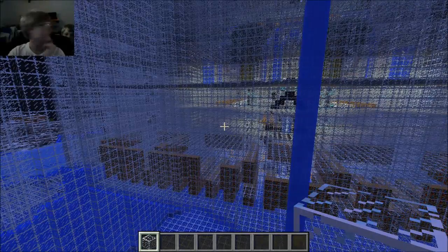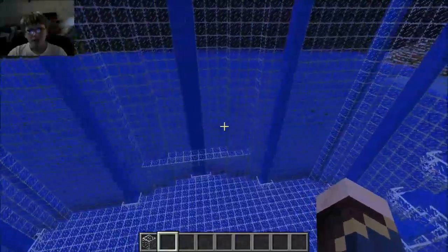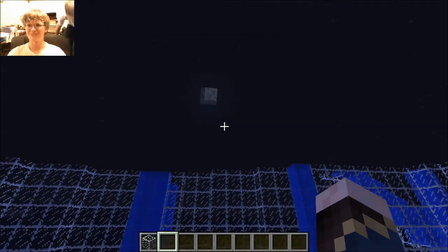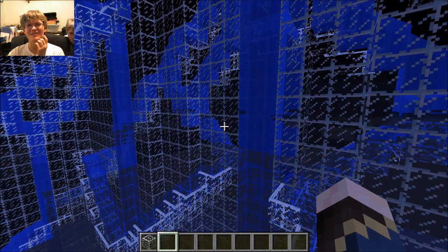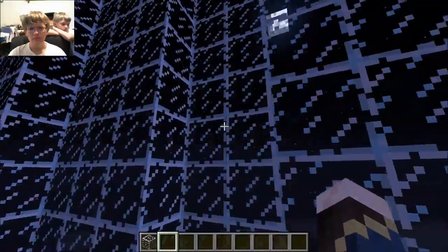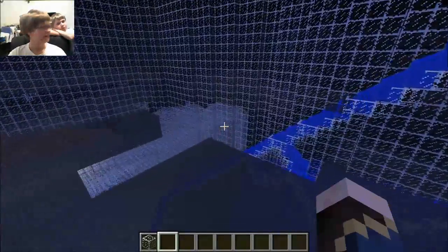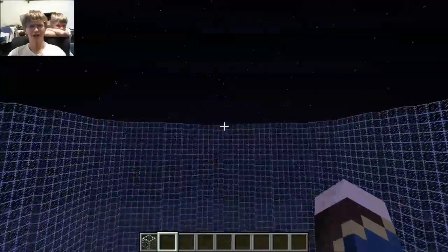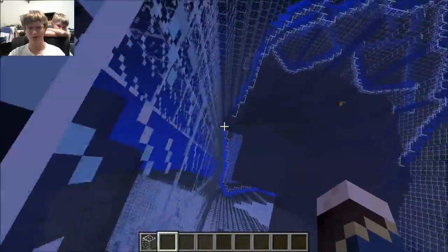The waterfall actually goes in and outside of the walls. If you go down the waterfall you can actually go outside. You could actually use these as elevators if you wanted to. You want to know the actual way to build an elevator? Pistons? Yes. One piston. You want me to show you? I'm going to build an elevator for you, just to show you — it's a skill every minecrafter should know. It's amazing.